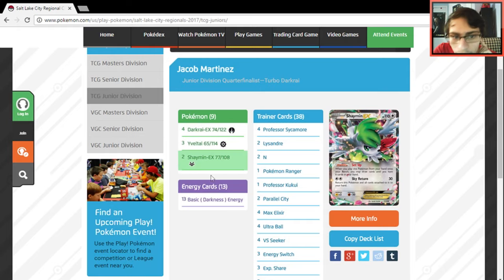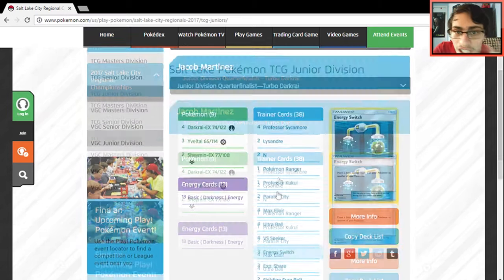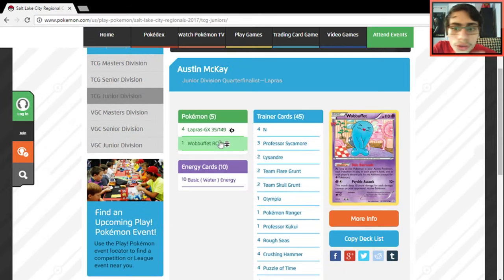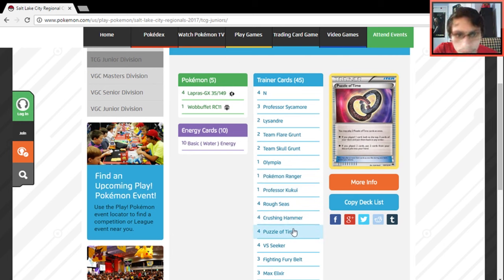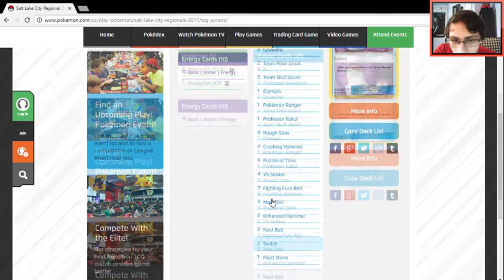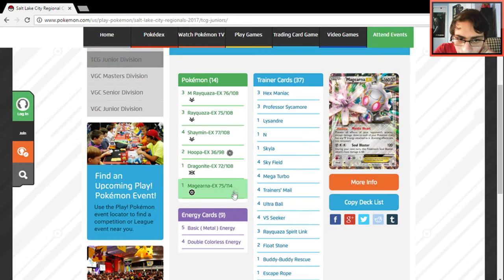This Turbo Darkrai list also runs three Eviolite, four Darkrais, and 13 Dark energy — a lot of Dark energy. There's also another Quad Lapras list, similar to the other one. Two Skull Grunt but no Team Rocket's Handiwork like the other one. This version does play Puzzle of Time, which I've seen in some Quad Lapras lists.